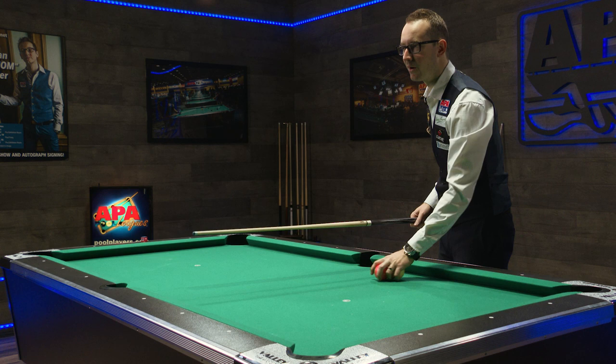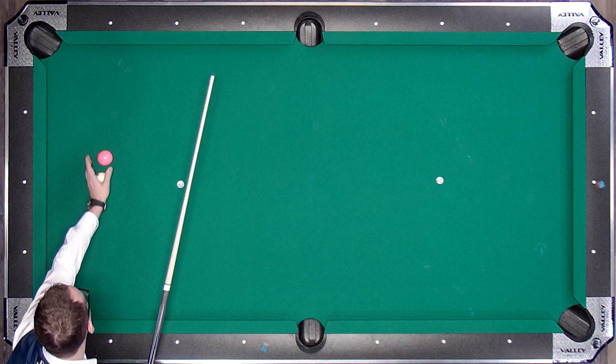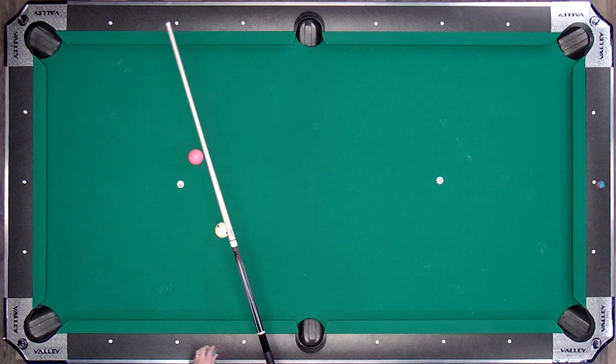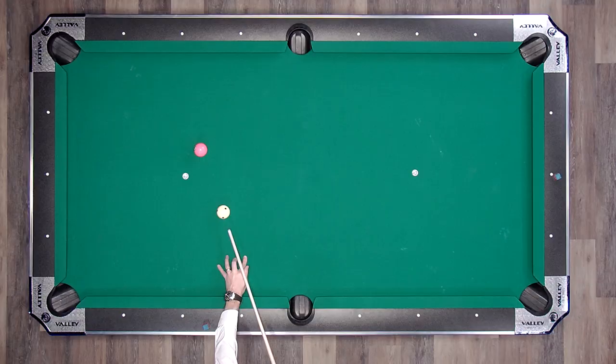Banking is pretty much the same. If I set up a ball here, this angle I start with is going to be the angle I get at the exit. Pretty simple — you can't miss it. Now the wider the angle becomes, the more it becomes a problem, so you've got to make sure you can see it. This one should be right on as well.